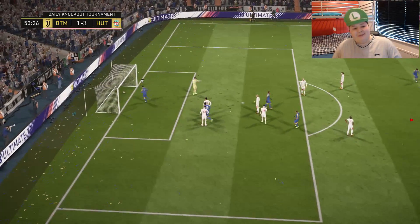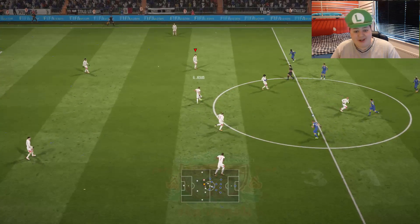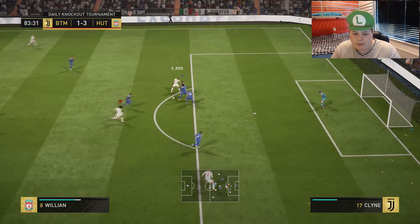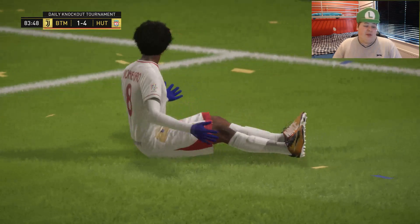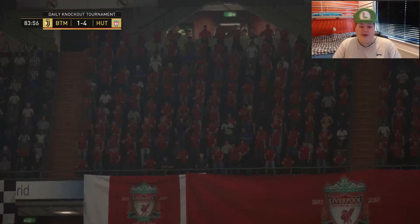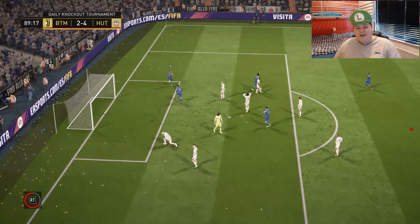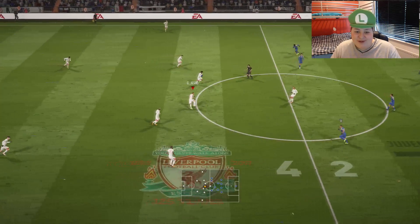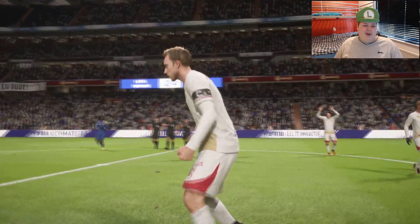Fair play to him, he managed to keep hold of the ball longer than before. I might have to slow the game down and try to keep possession. William — great ball. Let's go — game over. That was really nice play between William and Gabriel Jesus. Fair play to the opponent, he got a consolation goal. I'll take the 4-2 win. I really wish I didn't concede that last goal — I was hoping for a 4-1 win.